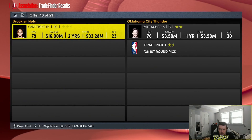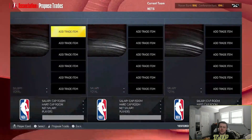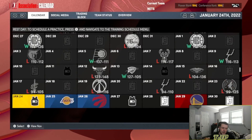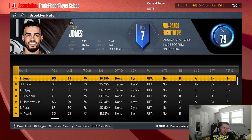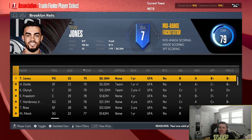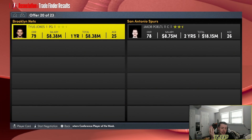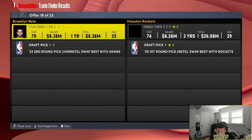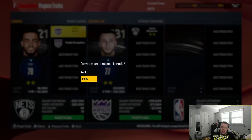Three, two, one — stop — Terrence Ross and a second-round pick for Gary Trent Jr. We are on a massive losing streak right now. We're probably going to lose the next game — yep — so we've got to do another trade. Tyus Jones now. It's just never ending. That's why I'm only doing two seasons. Three, two, one — stop — it's going to be for Larry Nance. They're also giving a trade exception.